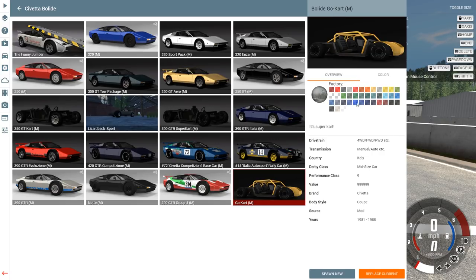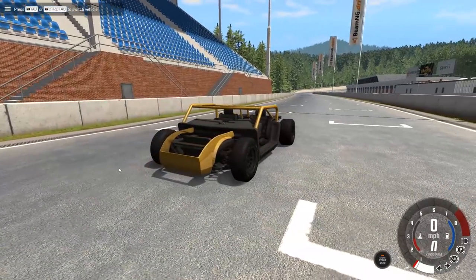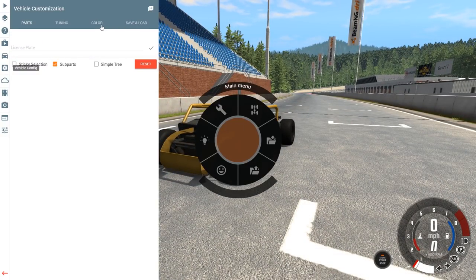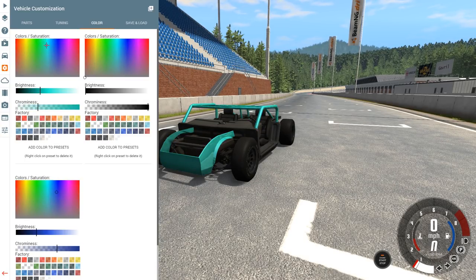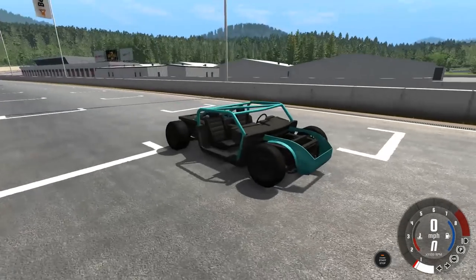Let's go ahead and start this up. Let's actually go for a different color - I don't really like the banana yellow, so let's go with a bright blue, kind of like my channel colors. The color selector in this game is still broken, so we have to go all the way up here just to change the color of the car. Is it working? Yes, it's working. Let's go with a teal color - that looks good to me.